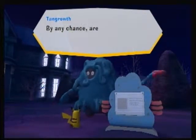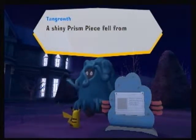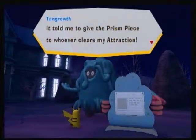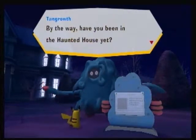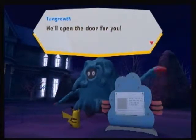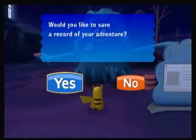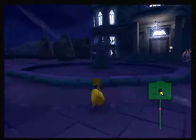Congratulations, you cleared my attraction! Tangrowth says: 'Any chance of you collecting prism pieces? I knew it! I was taking a stroll in the forest and a shiny prism piece fell from the sky. I heard a mysterious voice — it told me to give the prism piece to whoever clears my attraction. Just like Bulbasaur.' You received a prism piece. By the way, have you been in the haunted house yet? You can tell Drifloon that you've cleared the attraction and he'll open the door for you. So now I can go talk to Drifloon at the entrance of the haunted house and go inside.